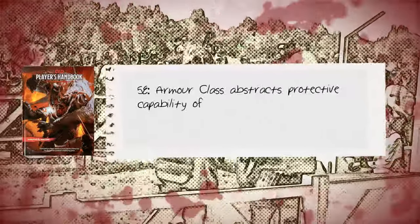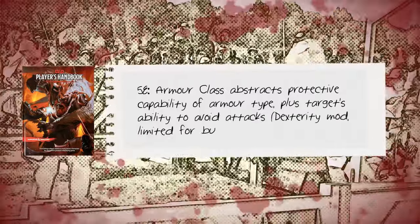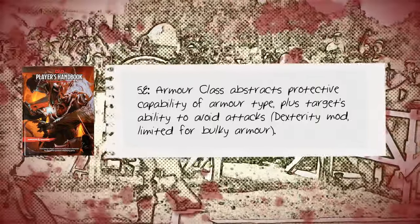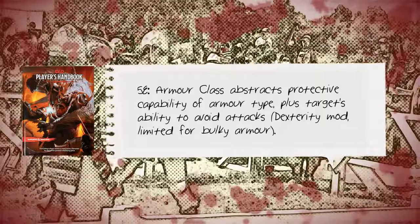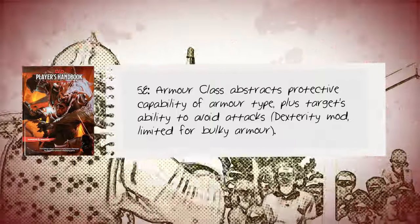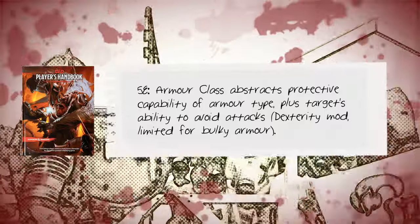5e inherits some of these elements. Base armour class is determined by armour worn, but in this case the higher value represents the more protective armours. Armour class is similarly adjusted due to dexterity, though that adjustment is limited by an armour type's bulkiness. Armour doesn't care what type of weapon is used against it, and weapons don't care what type of armour they're being used against — there is no adjustment for armour type versus weapon type.